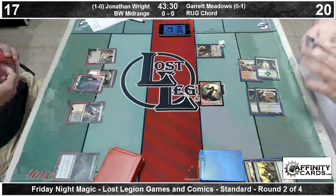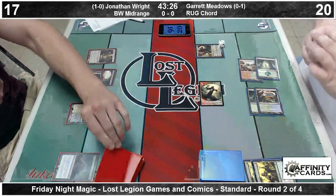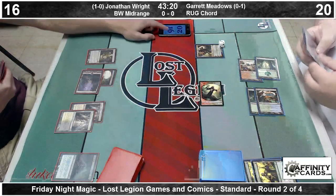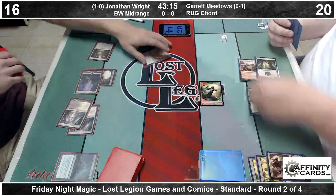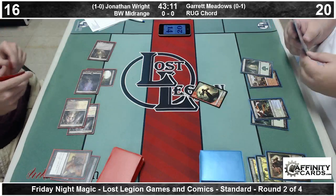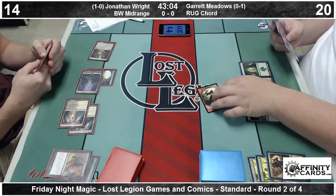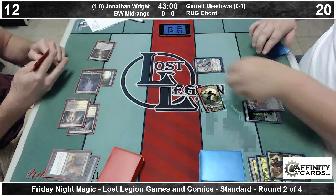Planeswalkers are not nearly as good against Jonathan as they would be against other creature-based decks, as Jonathan is playing Hero's Downfall, but still a good spot to be in. There is a Shock'd Hallowed Fountain, so it looks like we're going to fire off a Downfall. Could have been a Lifebane Zombie as well, but Jonathan's down to 14 here, still facing off against this Satyr. Garrett is not completely devoid of action, though a Grizzly Bear is not exactly where he wants to be on his own fourth or fifth turn.